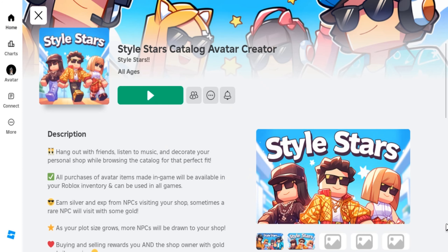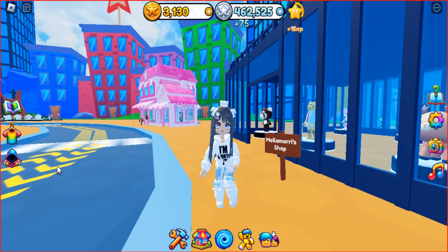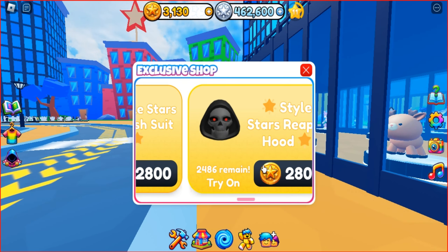There is a game called Style Stars Catalog Avatar Creator that you can join. In this game, you will find several limited items and accessories.